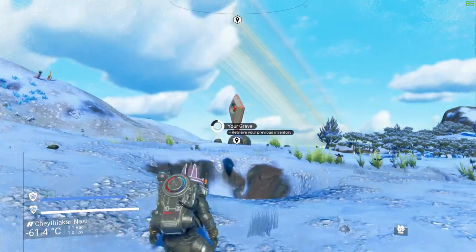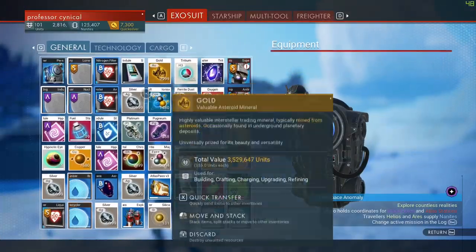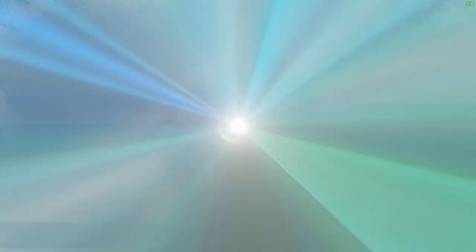You won't have any items in your exosuit — they've all been dropped nearby, which is perfect. We are still on track for the glitch to work. Go ahead and pick everything back up so your exosuit is loaded again.